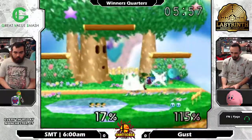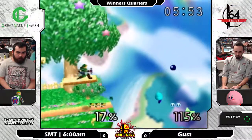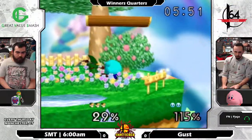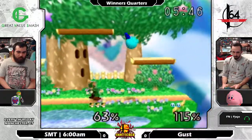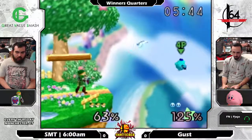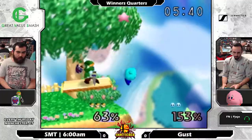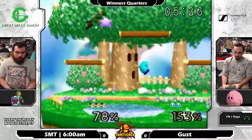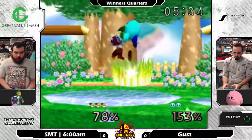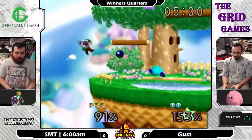He had no trouble getting out of that up-tilt. One thing that I need to learn is how to deal with that move — kind of hard. There it is: up-tilt into neutral air. Great work from 6 AM keeping himself safe. And another reset into neutral, which led to a grab from Gust.